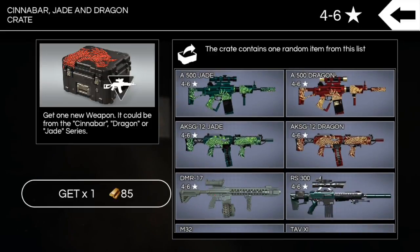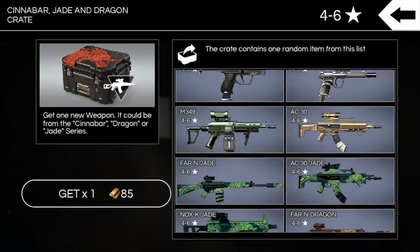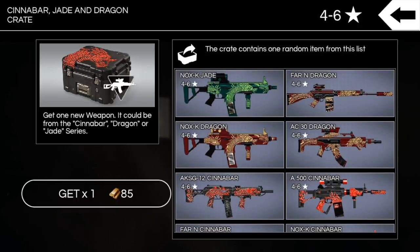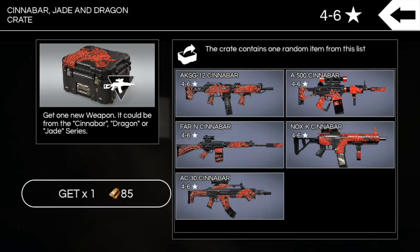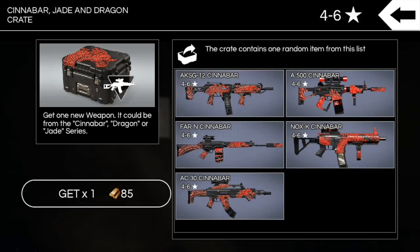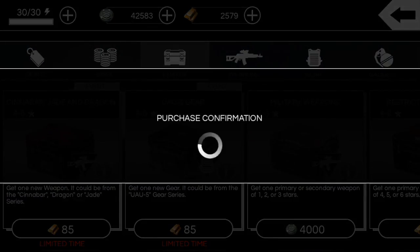Scrolling through them really quick — got the Bobcats on top, got the A500s, AK-SG-12s, some Far-Ends, AC-30s, Nox Ks, and there's all the cinnabar guns at the bottom. Some pretty cool stuff. Been building a lot and got a lot of reviews coming up so stay tuned.